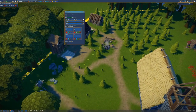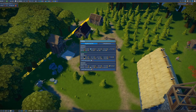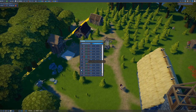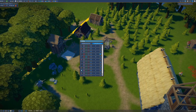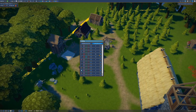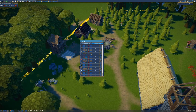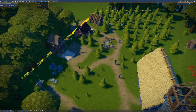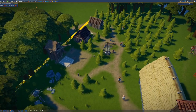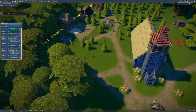If we want to sell planks we can go to the trading panel and set it up so that whenever we have above 60 planks we sell them. So right now we wouldn't sell any, but if we reach 80 we'd sell 20, and we'd still have a comfortable stock of 60 remaining.